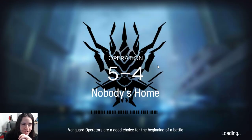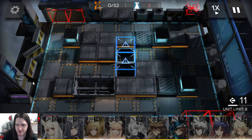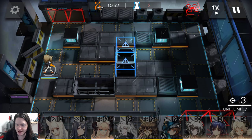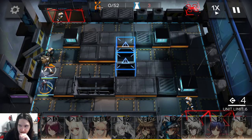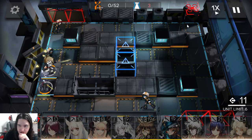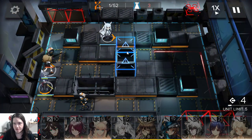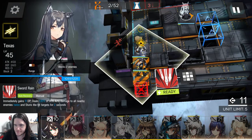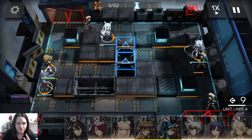I recommend placing the vanguard in this spot first. We need 2 here. Enemies will come from here and then from down here, and then a third group will come from here and from here, so we have to cover this spot. But we can already place one ranged operator. Then we can place one guard here and another guard here, and that's more than enough for covering the enemies.